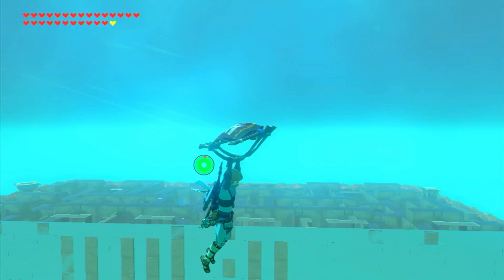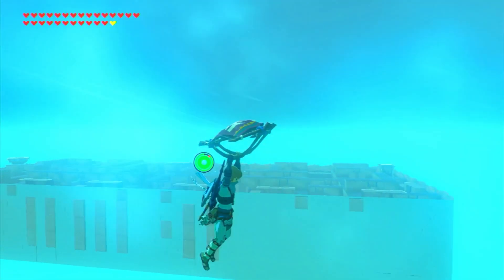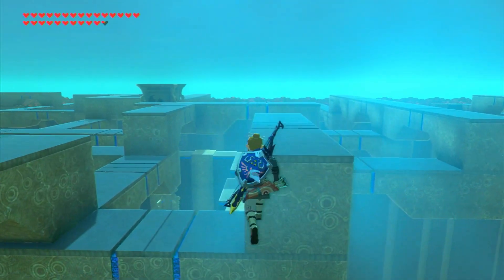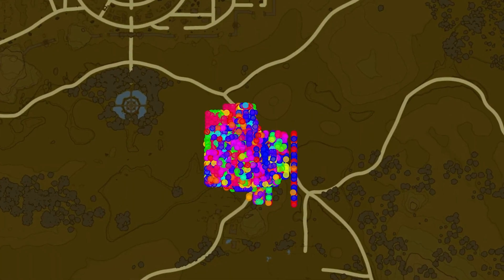Moving on to the second component, let's talk about shrines. Shrines are all located in a copy of this bright skybox world. Because they're not all in the same existence, the developers have the luxury of putting them around the same coordinates as their respective universes.